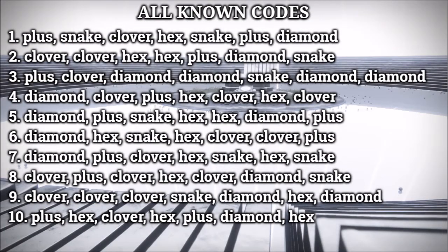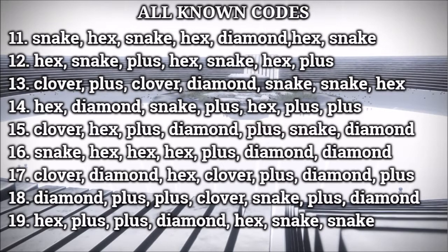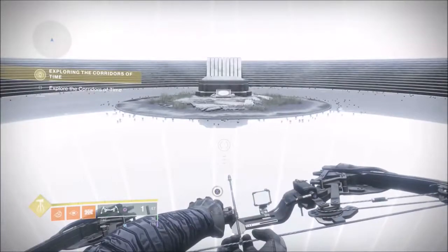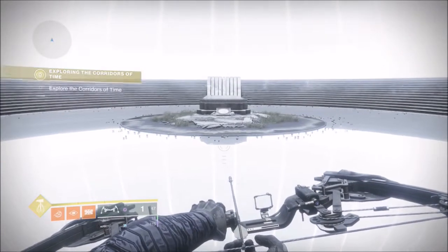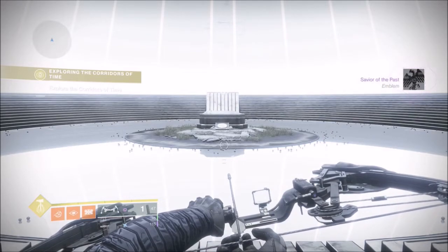On screen now I'm putting the first 10 codes — pause the video as needed to follow those lines of code. Then here are the next 9 codes. All these first 19 codes complete the lore book for Saint-14, but the 20th code gives you a secret emblem.